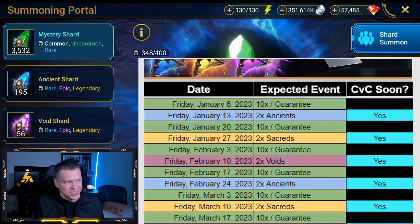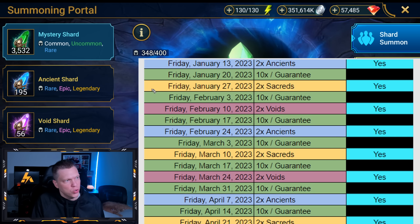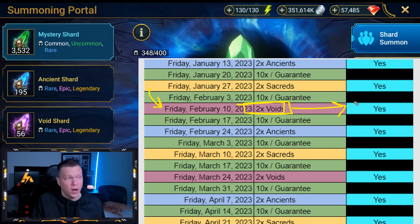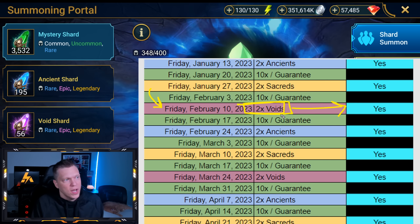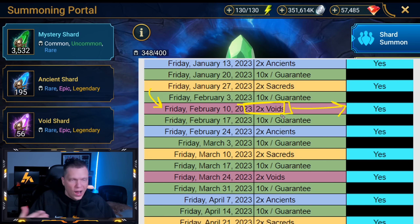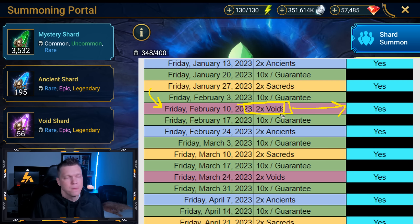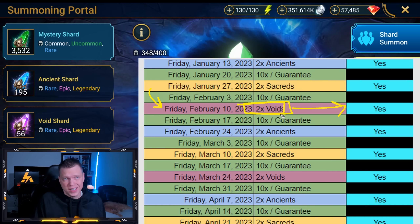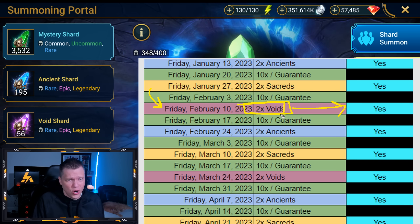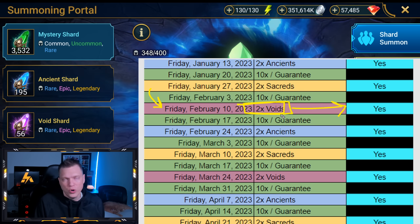To help you prepare your shards and summon efficiently, let's look at the event calendar. We are coming up on February 10th, which means 2x Voids in just four or five days, and a CVC is also coming soon this weekend. For early or progression players, 2x Voids is a great time to pull void shards and grab big epics — Seers, Man-Eaters, Skull Crowns, Madam Saras — with a chance at a legendary. Pay attention to the guaranteed event schedule as it's hard to give blanket advice anymore. There will probably be a reason to pull a few voids anyway for a champion chase or summon rush.